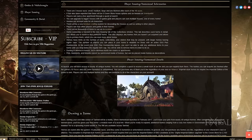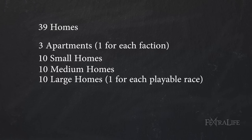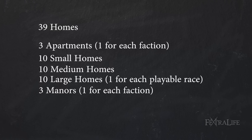Let's dive into the details of how it will all work. There are 39 homes that can be acquired by each player: three apartments, one for each faction; ten small homes; ten medium homes; ten large homes, one for each playable race; and three manors, one for each faction.